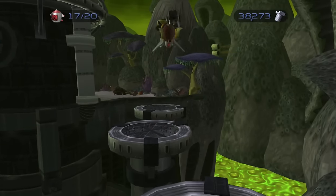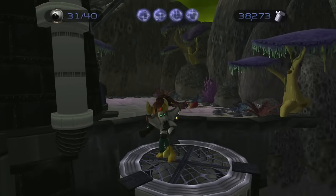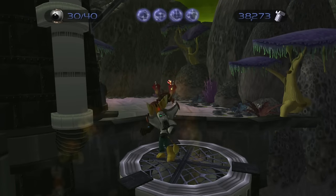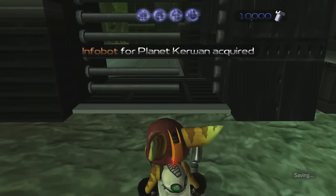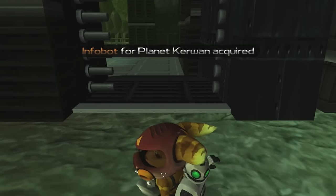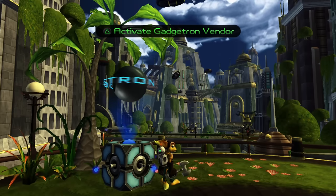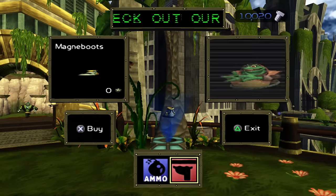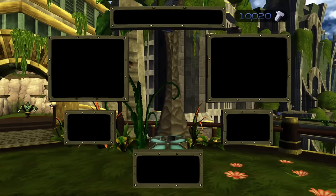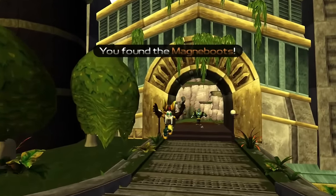Since the randomizer again doesn't exactly change the actual game code, things like cutscenes or the Magna Boots floating as I showed you earlier won't change in-game to the correct cutscene or item model. Instead, after the fact, the text box that pops up will give you the correct item or the coordinates that you received. But we're here in Metropolis now, where we can buy the Magna Boots in the vendor for a hefty zero bolts. Any item you would usually receive for free in-game is going to be free if it ends up in the vendor, which is a pretty nice bonus.